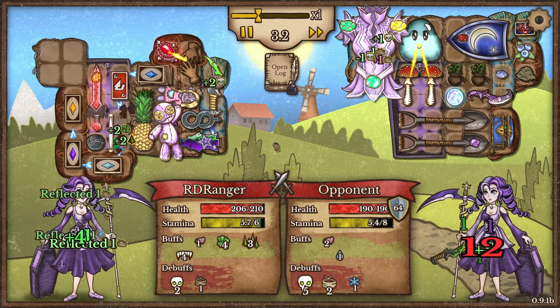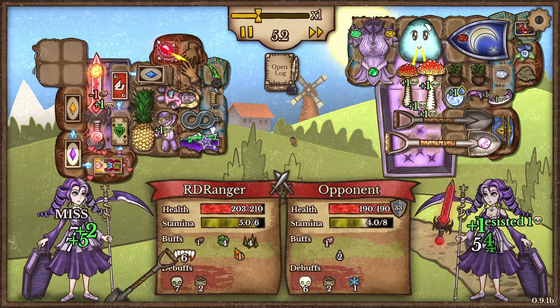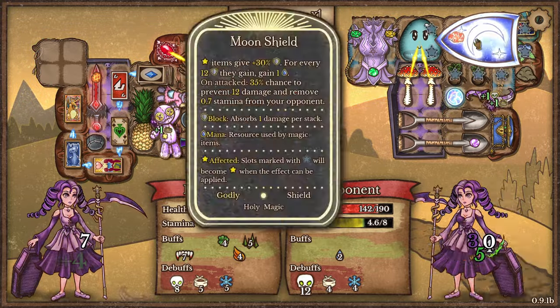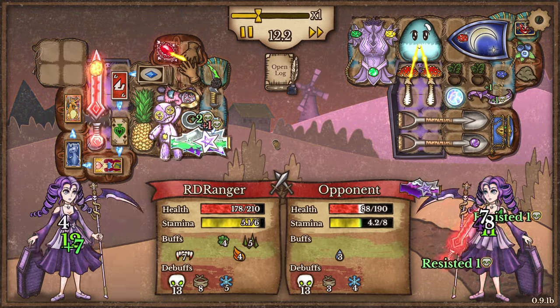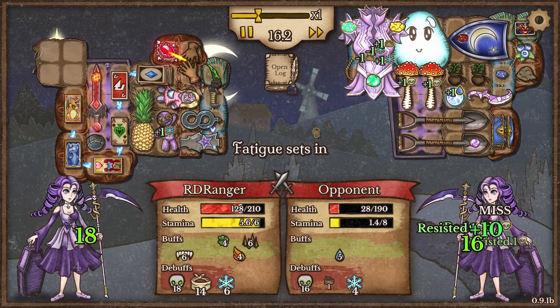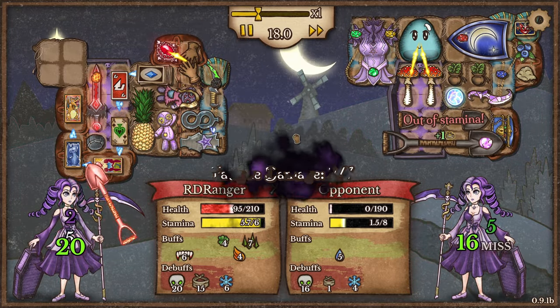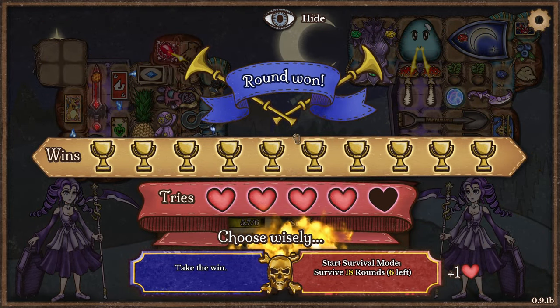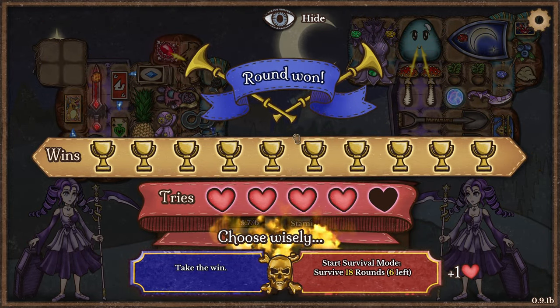I need as much of all the debuffs and buffs I can get, because it looks like I'm against someone who's stacking shovels. I see what they're doing — they did what I had originally thought to do, which is make something that heals and tanks and then just put a couple debuffs on there. But that was the last round anyway.